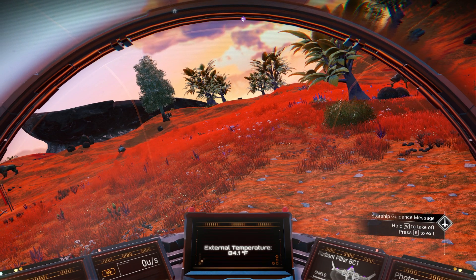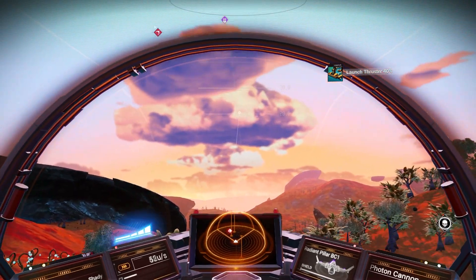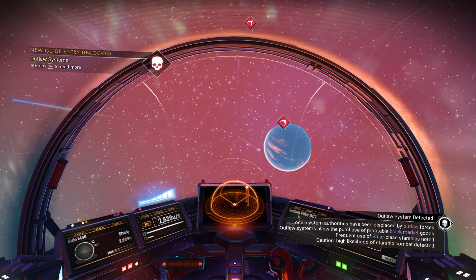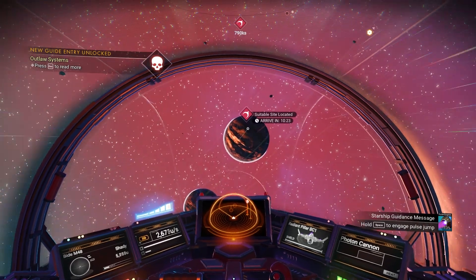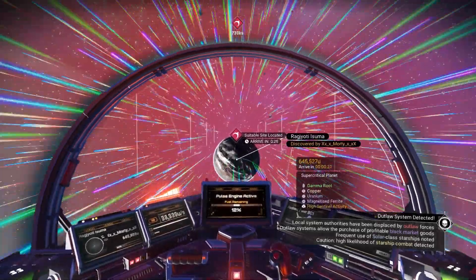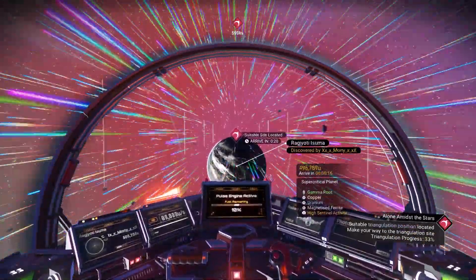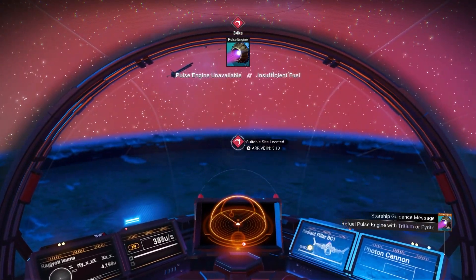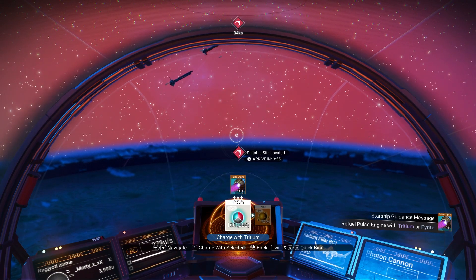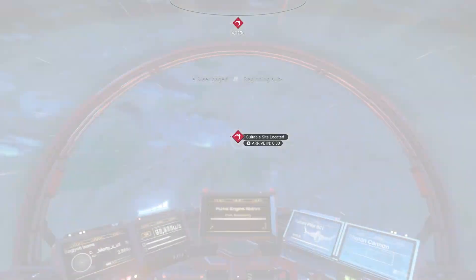Welcome back to another episode of No Man's Sky. We're going to try to finish getting the triangulation — it just wants us to go over to this planet. High sentinel activity, why does that not surprise me? I was hoping we'd be able to make it there without refilling, but apparently not.